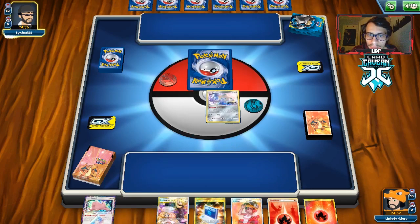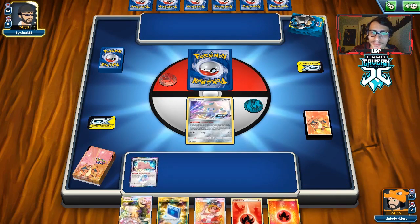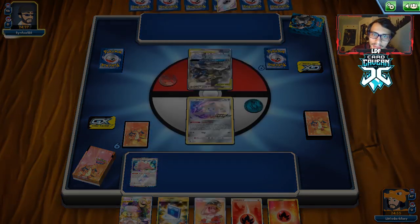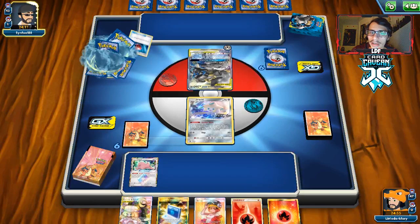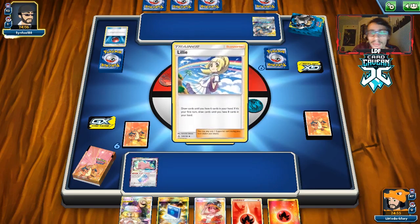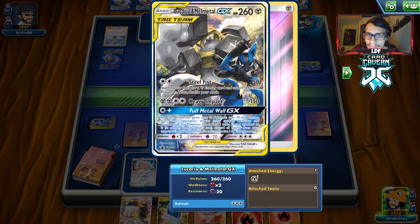Lucario metal — let's see if this is a Greens deck or not. I've gotta assume it is, just not the newer builds. There's a Cherish Ball. Now this thing could be a problem — if they have a Great Catcher on Makargo, they could Full Metal Wall all the energy off of it and make it have more health. Frying Pan and Full Metal Wall gives it an extra 60 HP, which technically puts this thing at 320. So it's actually a pretty beefy boy. There's a Slugma — I think I'm actually going to PokéCom away the Slugma to grab a Type Null, because we already have the Ditto.